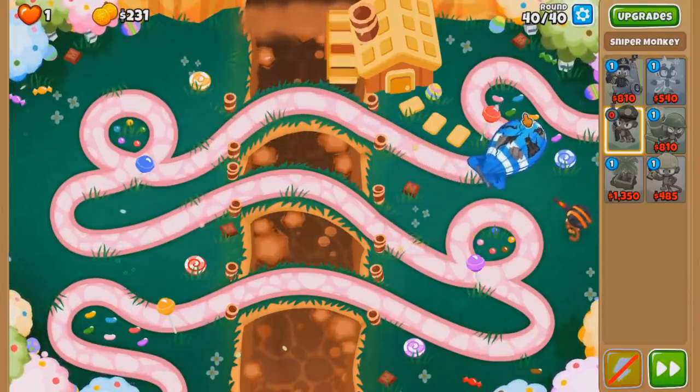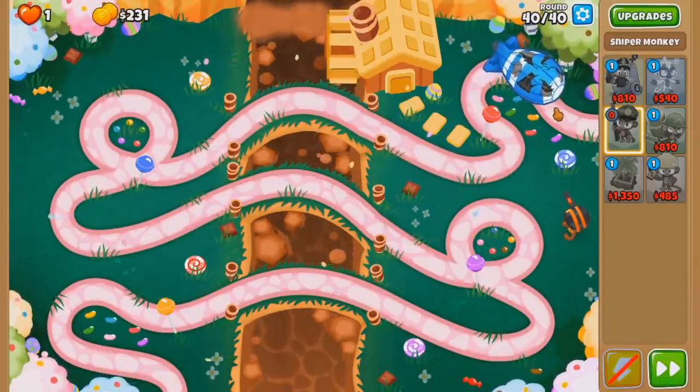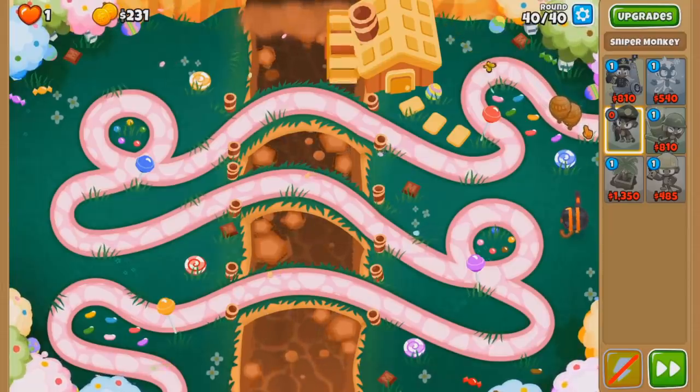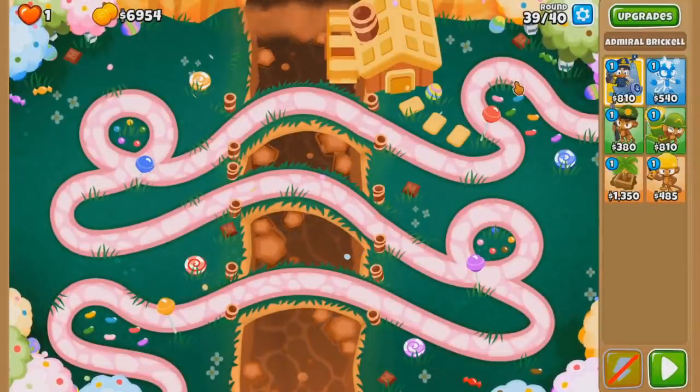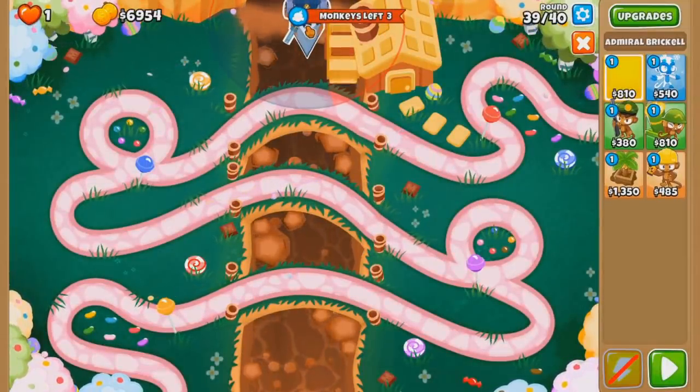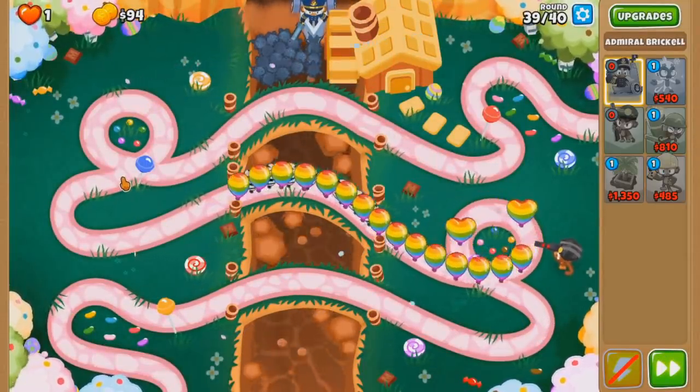That's a lot of damage. Please pop. 1, 2, 3. Okay, I think we have to pop it one shot earlier. So we need more Mines. Let's wait till here, this loop, and then sell. Or maybe I can keep it the entire way.